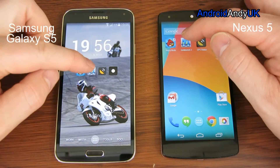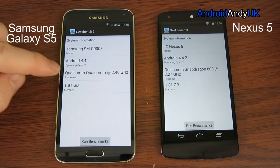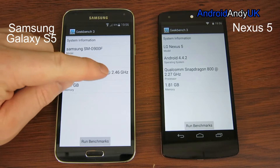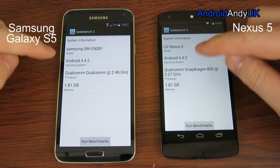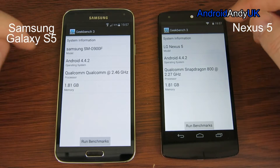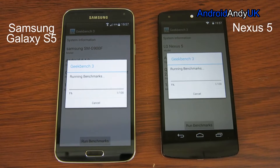I'm going to move straight on to Geekbench 3. You can see the difference in the processors — it doesn't actually say it's the 801, but it is at 2.46. This one is at 2.27. The memory's the same, operating system's the same. We're going to go ahead and run the benchmarks. At the moment it looks like the Nexus 5 is ahead.